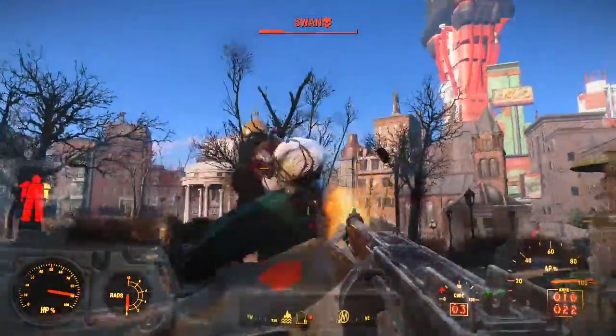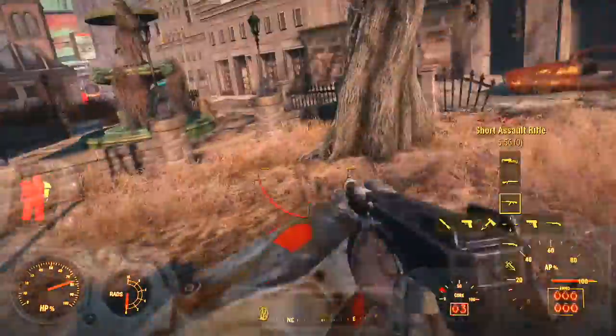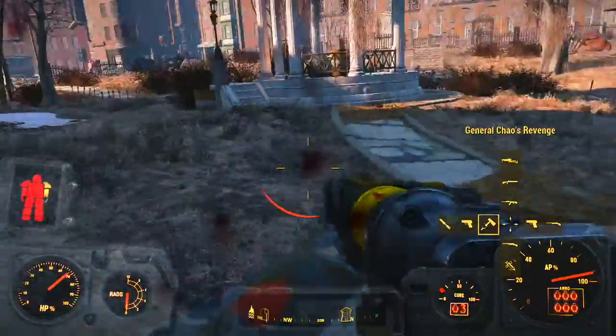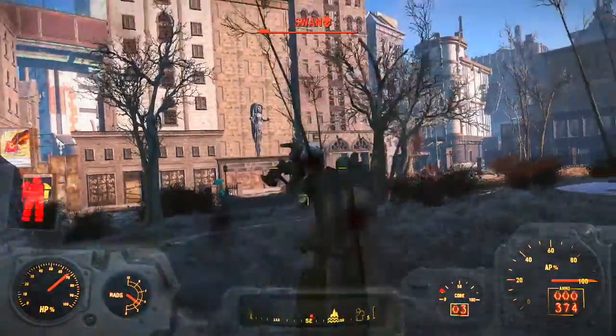As soon as I did that mission I came here straight away and decided to try and take on Swan, and I killed him. The first time I encountered him I got wrecked. I also wore my power armor — without power armor and a few Stimpaks I would probably not have survived this fight, but it was a pretty easy fight.